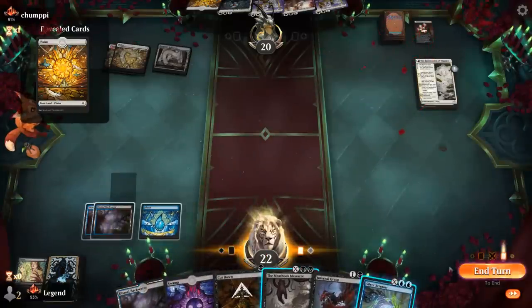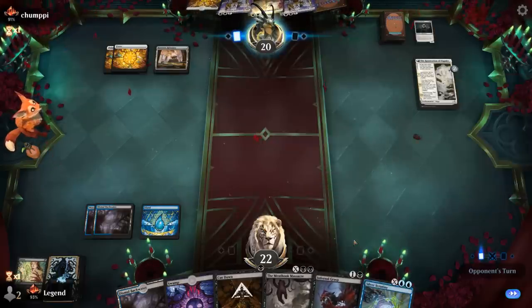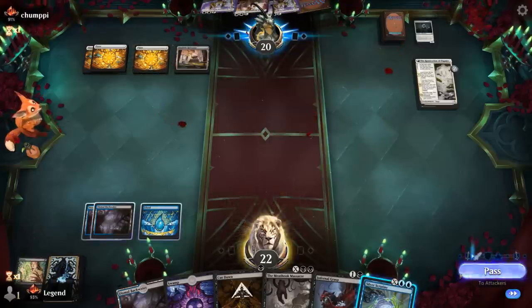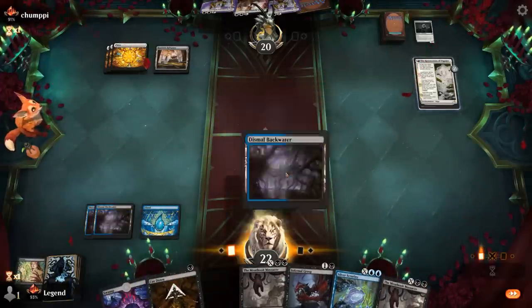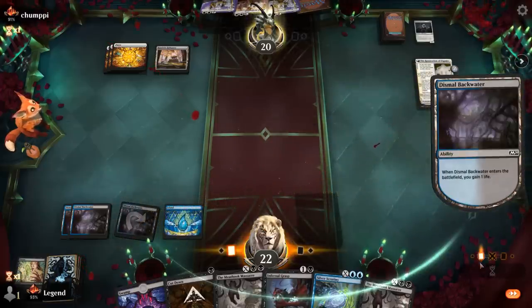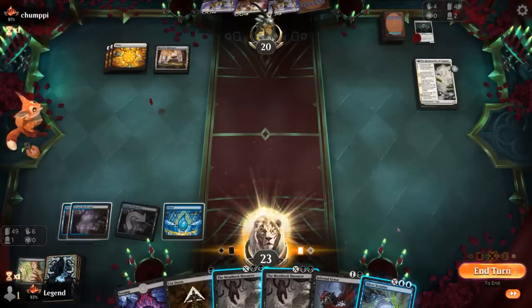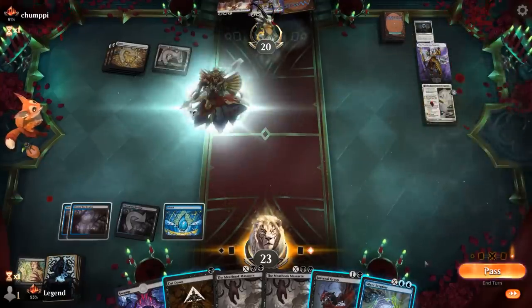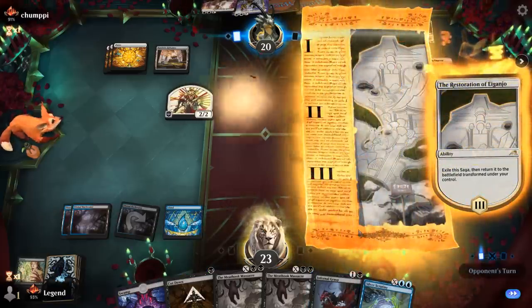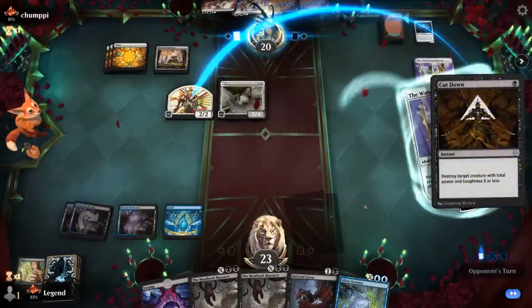Scrutiny's not bad. So we can Infernal Grasp the Architect, put on discarding Sanctuary Warden — so there are potentially also an Invoke Justice deck that can reanimate the Angel, which is bad news. Meathook Massacre — not quite what the doctor ordered. So we can Infernal Grasp the Architect, untap, and then Scrutiny for three, potentially at instant speed. And then we're hoping to find a Silent Spider which can exile the Warden as well. We can potentially Cut Down the Samurai token. We'll wait and see where they place their counter, and if they're willing to flash in another Wandering Emperor to fizzle Cut Down, that's fine by me.